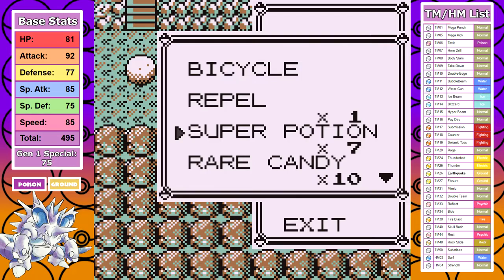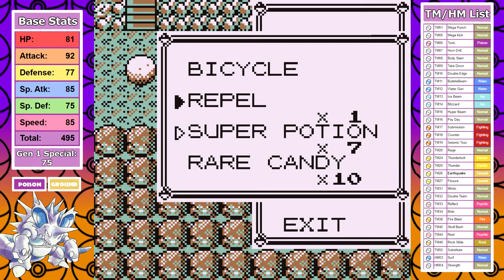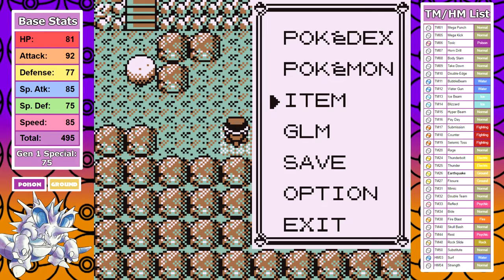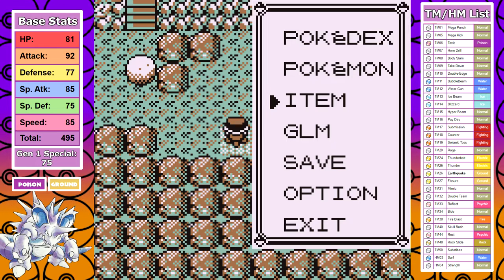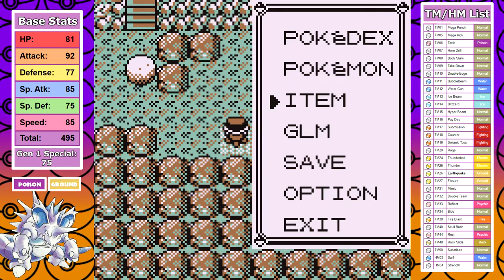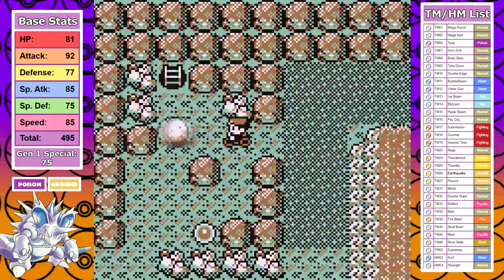Remember earlier when I said I remembered Strength and it would be a shame to make a mistake like that? Well, I never bought Max Repels to get through Victory Road. I tried to make it through anyway, but there are just so many encounters that it's actually faster to just leave, buy the Repels, and come back. This was the one single mistake I made on this run, and hopefully it doesn't cost me too much. In the footage, I just leave the game on pause while I contemplate such a silly mistake. After correcting my dumb mistake, I don't battle a single trainer in Victory Road. I zoom through it as fast as I can, and that's the beginning of the end.